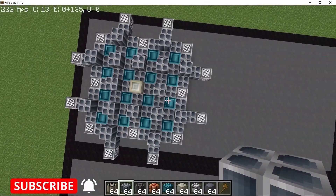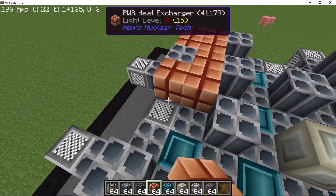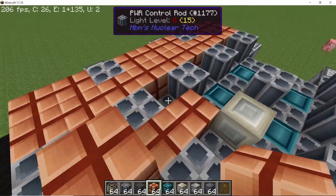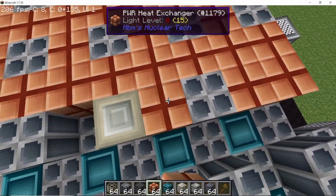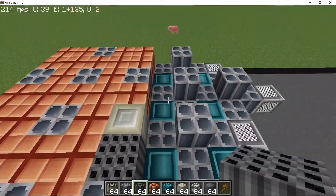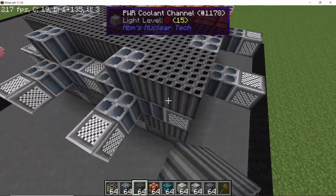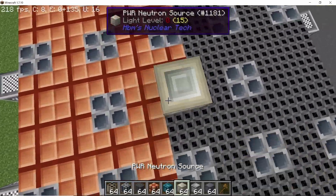Now divide this layer into two equal halves. The first half will have heat exchangers and the second half will have coolant channels. As it is completely symmetric, it's possible to divide it equally — one, two, three — that's one half done. For the other half, place down coolant channels, filling up all of the remaining spaces. There we have it completely and equally divided.